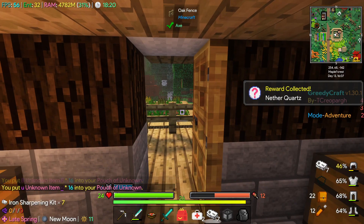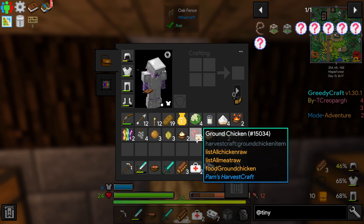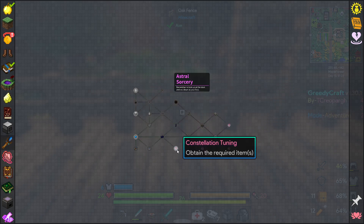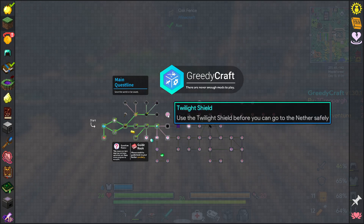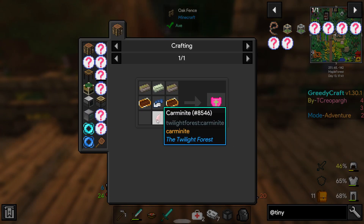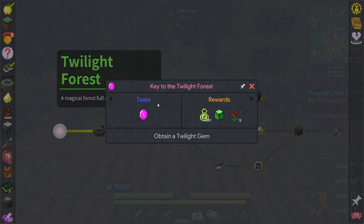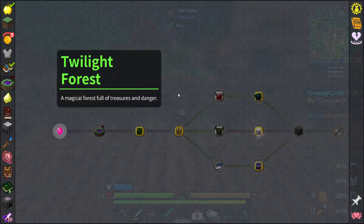A McDonalds Deluxe Combo - filled with delicious food. Looking at the progression, we can't get into blood magic until we do astral sorcery. Astral sorcery we seem to be able to just start with. But looking at the main quest line, it talks about going to the nether, and it says use the twilight shield before you can go to the nether safely. The twilight shield requires a bunch of stuff from the twilight forest. So the progression kind of goes twilight forest and then the nether. For the twilight forest, we need a twilight gem which needs Salus Mundus from Thorncraft, as well as a mana diamond - which isn't hard to get because we've already got a Batania set up.